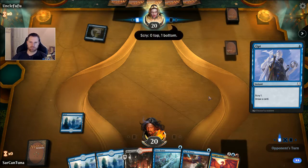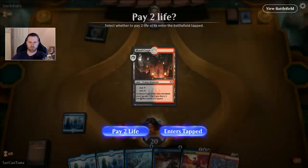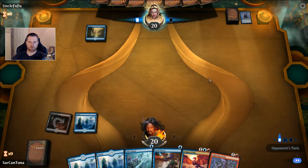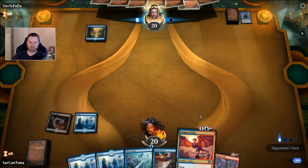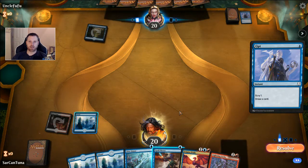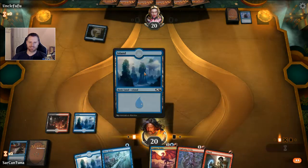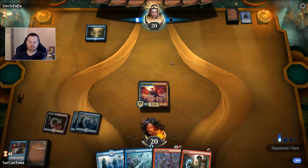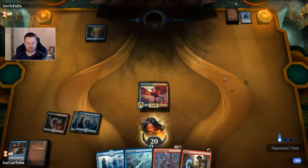Let's see what our opponent's got. I think we'd be susceptible to one of those Gates Ablaze decks with Gatebreaker Rams. We'll let the land come in tapped. We're on for a 0/4 Enigma Drake. I probably should have Spell Pierced just to get the Spell Pierce in my graveyard — but we'll see. I could Lightning Strike on my turn and attack. This is crazy — you never want to counterspell an Opt but I have a feeling he's digging for land, so I'm going to counter it. And we have a 1/4 Crackling Drake; he's really hurting for land.